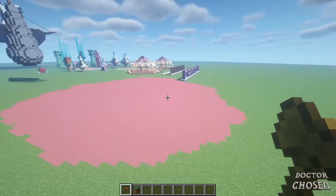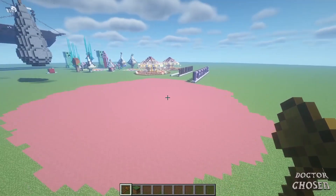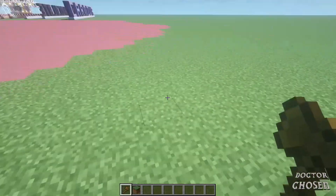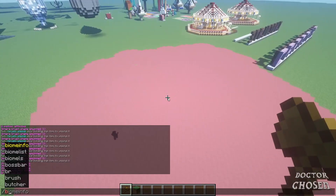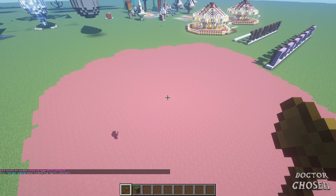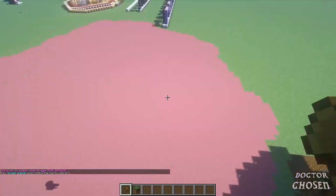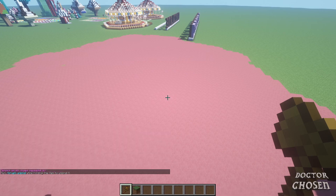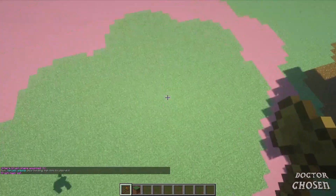The last thing I want to show today is how to make a giant custom forest quickly using World Edit. For the forest command to work, it has to be on grass, or whatever the tree would naturally grow on. For example, if I'm working on a candy land map with a giant area of terracotta and I try brush forest sphere — large spruce, let's say — right-clicking on the terracotta does nothing. Right-clicking on grass, they get planted. So you first want to do brush sphere grass block six, with a mask for whatever block you're painting on, to cover and change it all to grass.